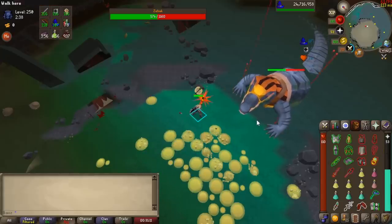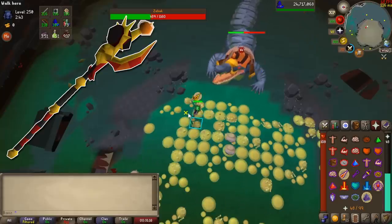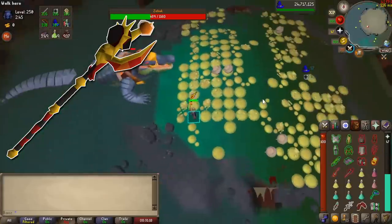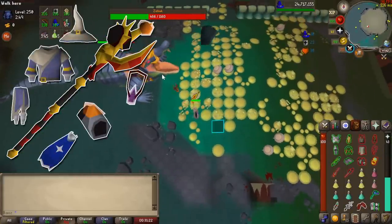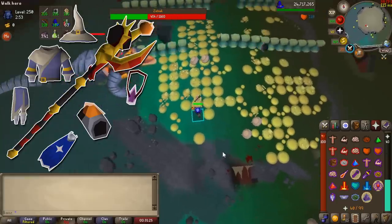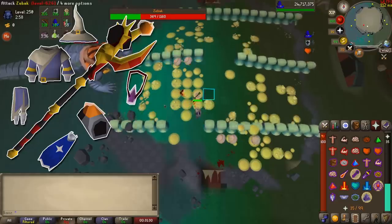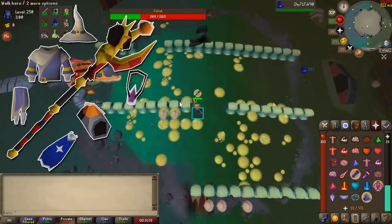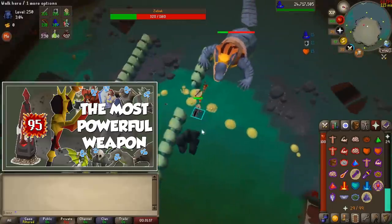A new one we can look at is Tumeken's Shadow. At the time of making this video, this item is still sitting at 1.7 billion GP. The downside is that you kind of need Ancestral and max mage gear for it to perform at its best. Obviously Ahrims is your next best bet, which will help with accuracy, but the damage percentage is so strong that you'll want to dump your bank for this as well. Make sure you have extra money for Ancestral to make it even better.